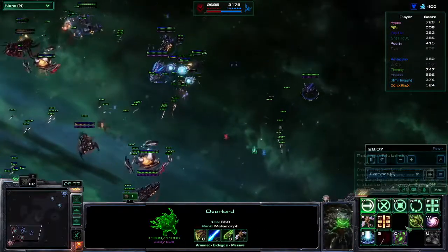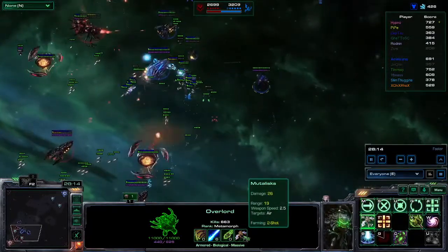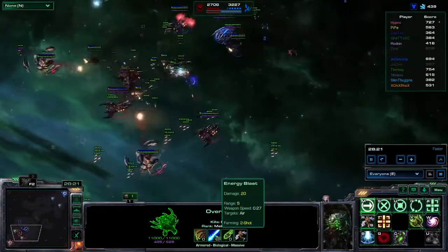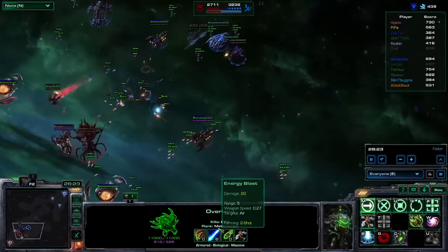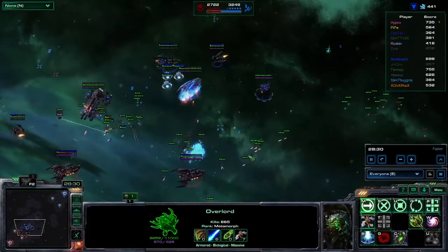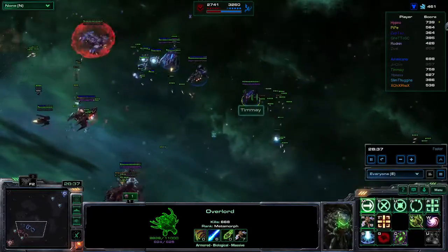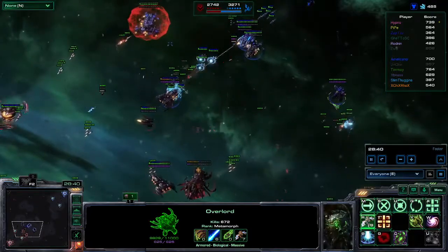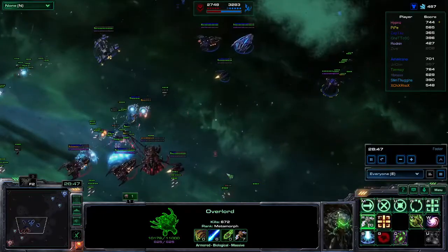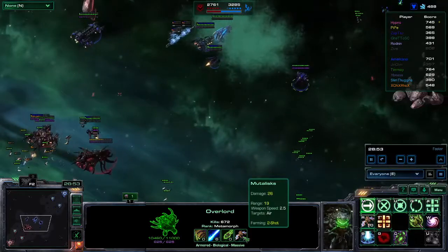It looks like Timay's just flying around on the other side. Now Overlord, for all its fancy abilities, has to more or less rely on Mutalisks to farm. That can be great because Mutalisks are good at farming. However, without the Energy Blast being super helpful — he upgraded it, but it doesn't do very much because the range is only ever at five — you have to be more mindful of farming. It does sort of cancel out that Overlords have some cool abilities, because the low health count, low armor count, and need to rely on Mutalisks to farm.